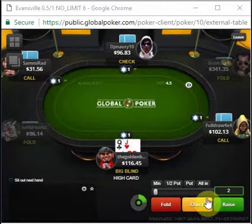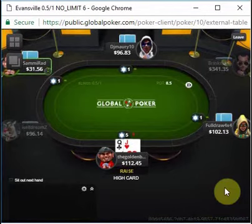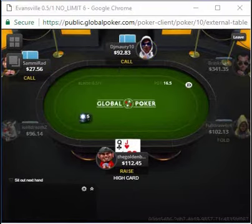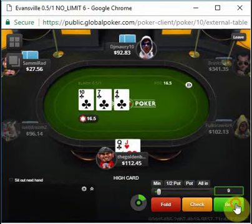We do get called two ways — by the open limper as well as the cutoff — so we go three ways to the flop. The flop comes 10-7-4 all clubs, and with the Queen of Clubs in our hand, I think this is a pretty fine continuation bet.